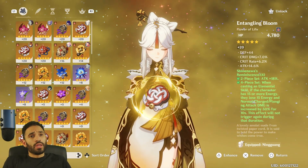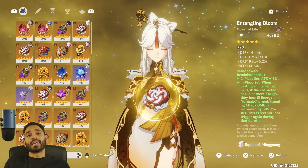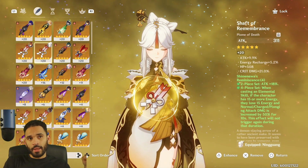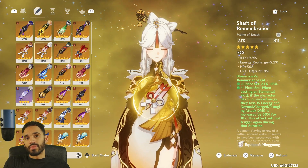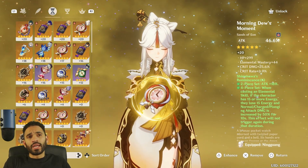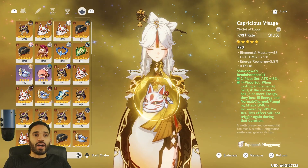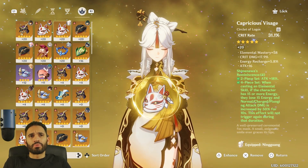For artifacts, you want crit damage, crit rate, attack percent, and raw attack as your main substats across all pieces. For the hourglass main stat, go attack percent. The goblet should be Geo damage bonus. The helmet should be crit rate — if you run Memory of the Dust with no crit, you need that 31% crit rate from the helmet. Ideally you want 49-50% crit rate and around 150% crit damage. If you roll phenomenal crit rate on your other artifacts, you can swap the helmet to crit damage for even more output.